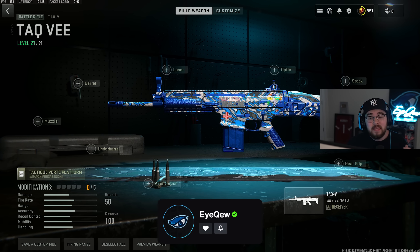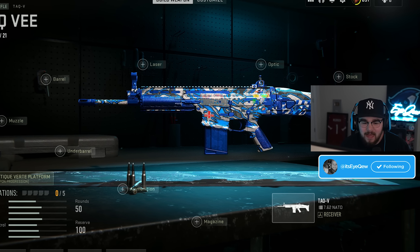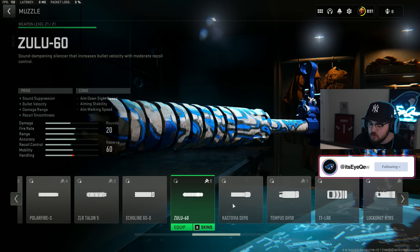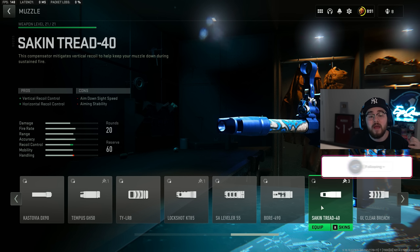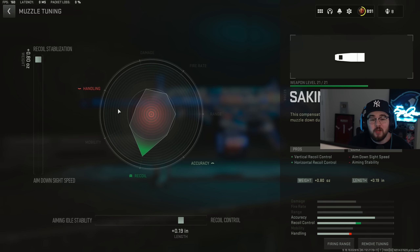Starting off with the honorable mention, we have the TAC V battle rifle. This would be a lot higher on the list, but since it's not technically an assault rifle I didn't want to include it in the top five. For the muzzle we have the Second Tread 40, giving you vertical and horizontal recoil control, making the TAC V a whole lot more controllable.